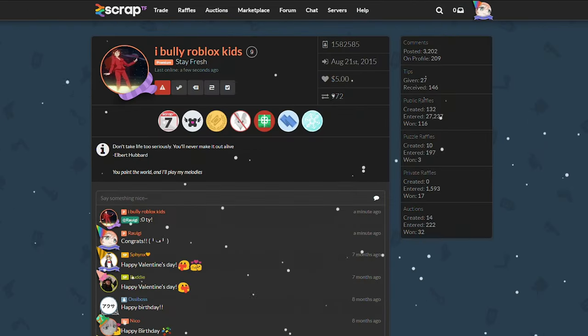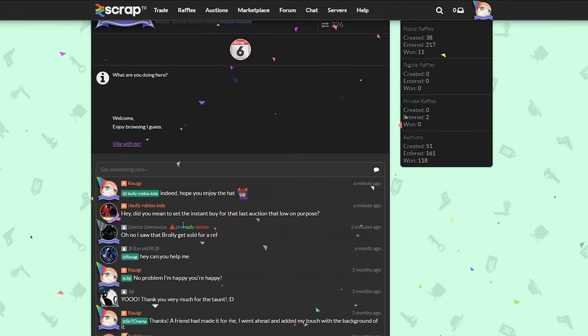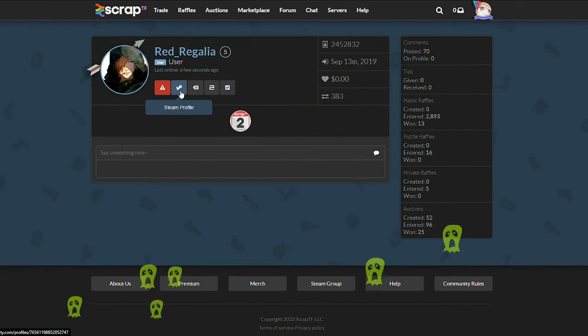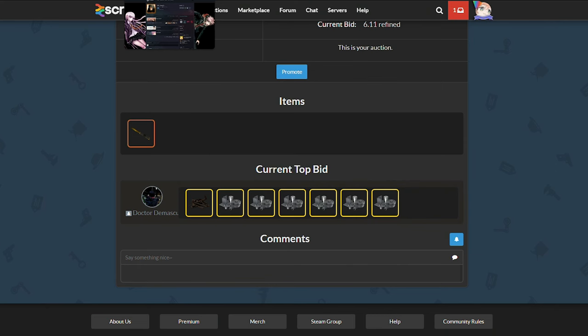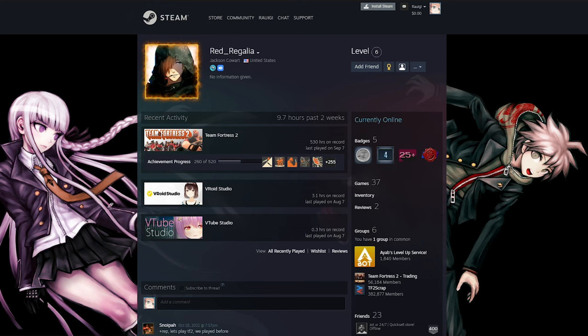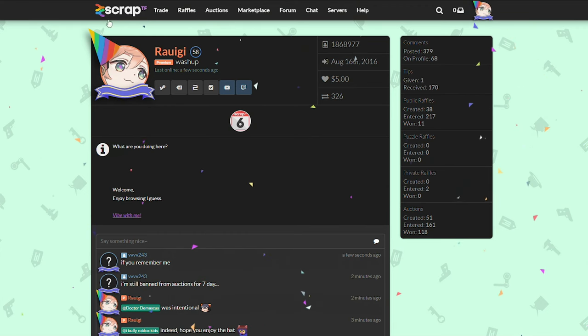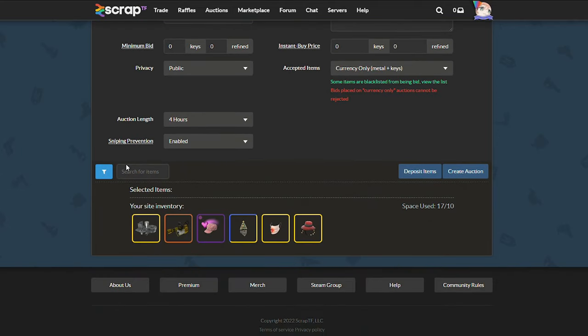That guy replied back saying thank you. Going back to my profile, another person had commented. Going back to the Aussie knife, it looks like we've already got a winner — Red Regalia went ahead and got it for one ref. I'm going to check his profile out. And someone else just won? His profile was still up on my screen and I did see that he won. This doesn't feel right at all. I'll do something about this afterwards.